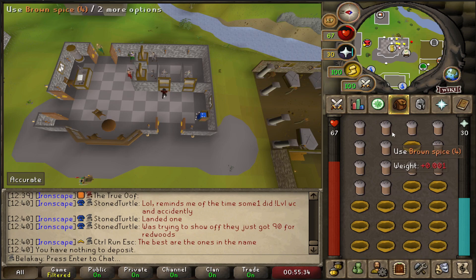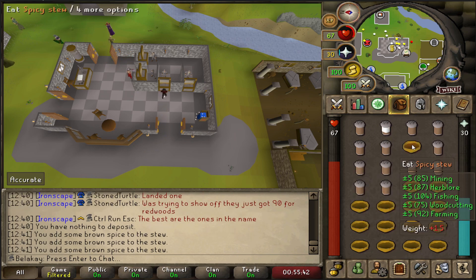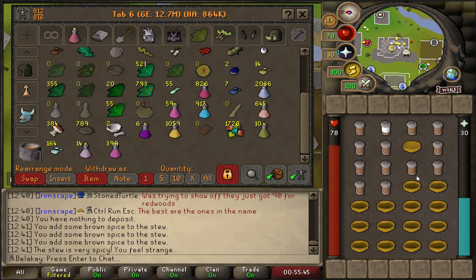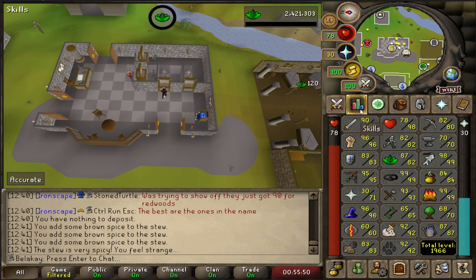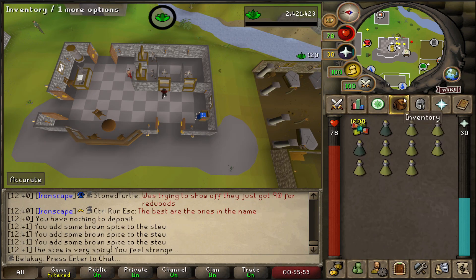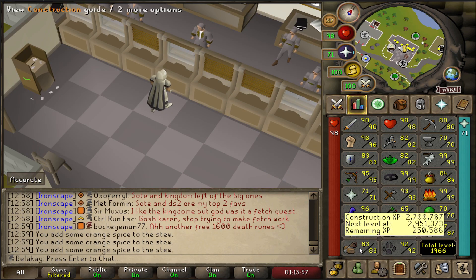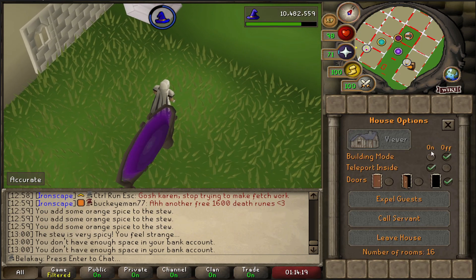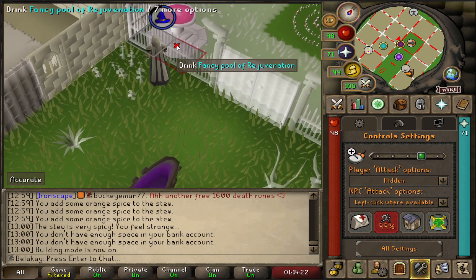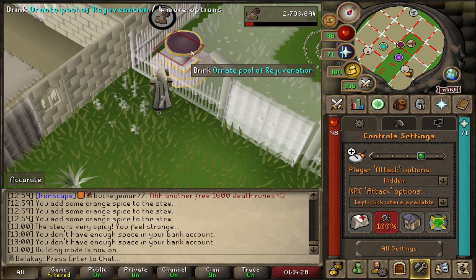Let's try and get a plus 5 Herblore boost. I think I got it first try — that's impressive. Hopefully we can make all 10. And now we've got to get a plus 5 Construction boost. There we go, that's our pool upgraded.